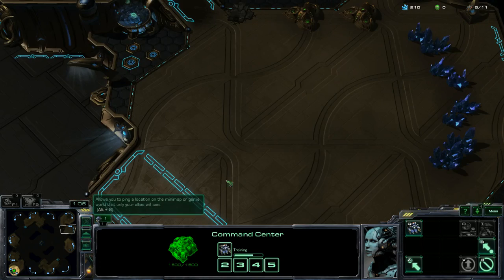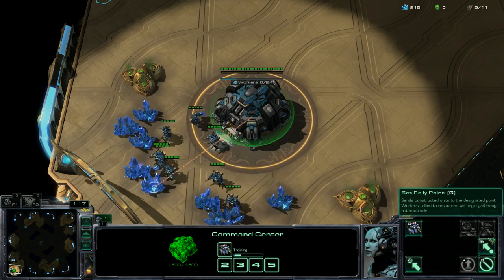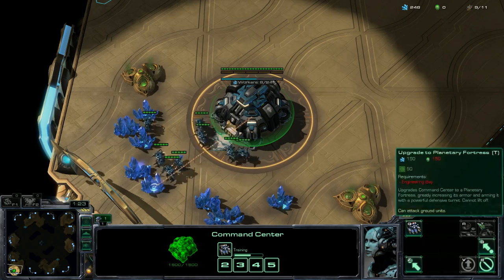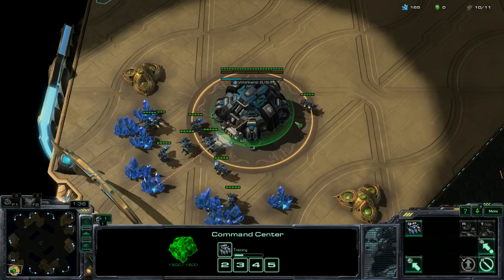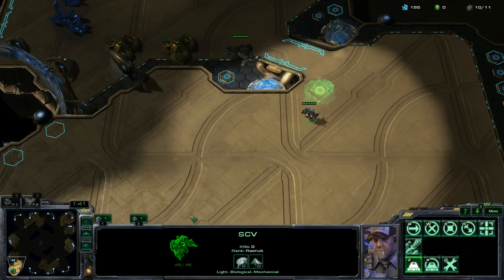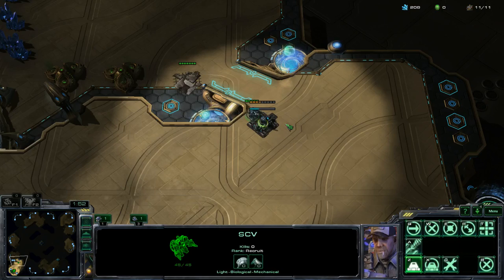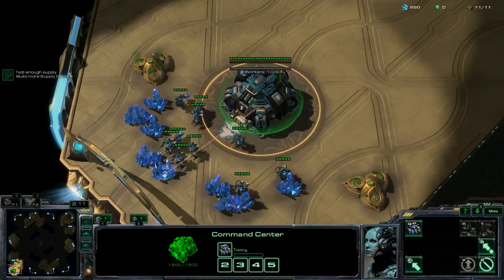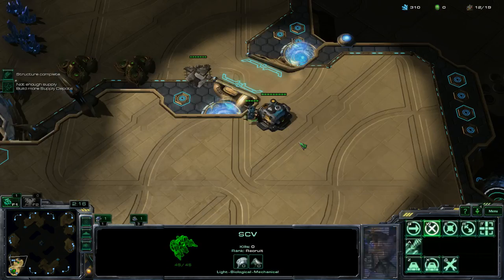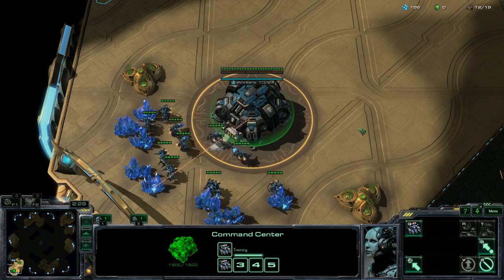Another cool thing with control groups: if your vision is somewhere else, you can double-tap the control group number to center your camera back on that unit or building. Throughout this video I'll do my best not to touch the action buttons at the bottom with my mouse, so my mouse stays in the main play area. Terran is a pretty straightforward race, and you should hotkey anything important. If you hotkey everything correctly, you don't need to look at your base at all in order to produce units — that's one of Terran's strongest advantages.